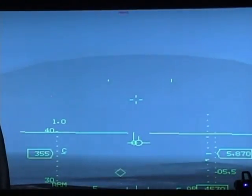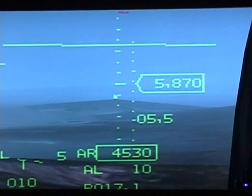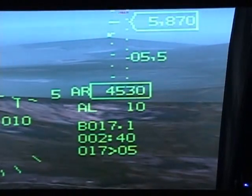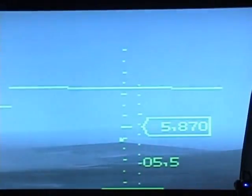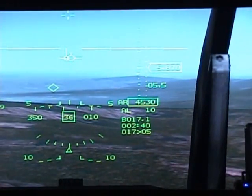Right now you're descending about half a degree. This is your gun cross right there. Here it displays your altitude — five thousand eight hundred seventy feet — and this is your altitude scale, which moves up or down based on your movement. Let me show you how it looks.